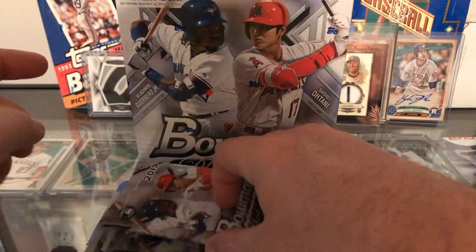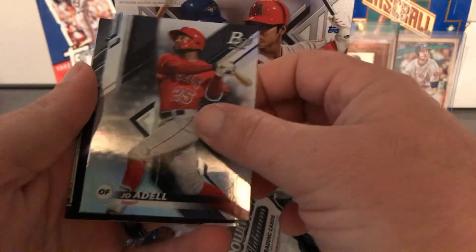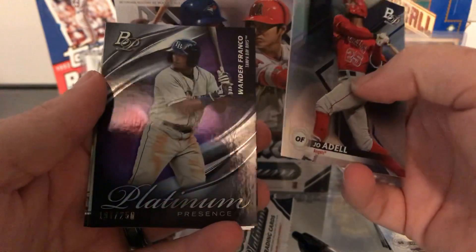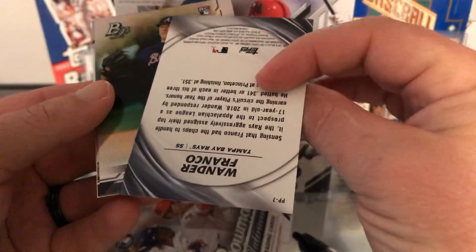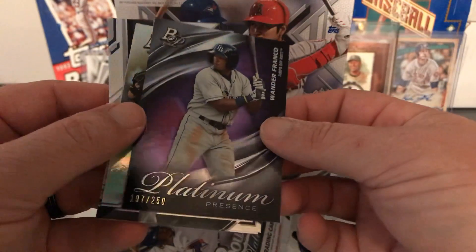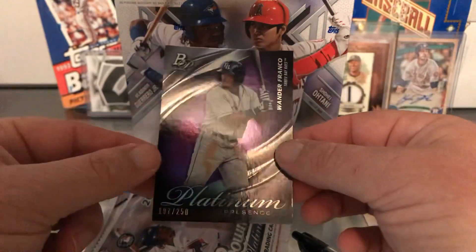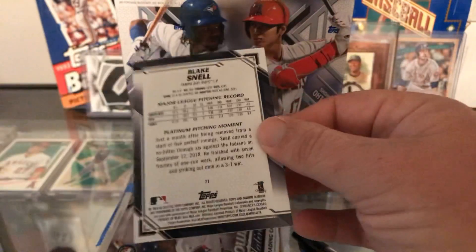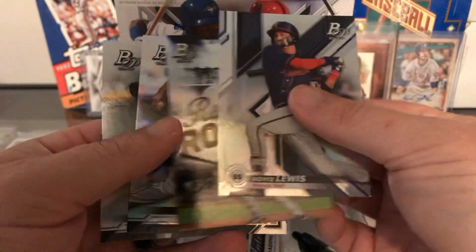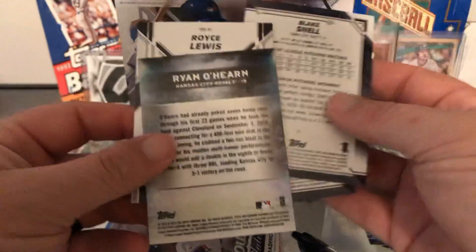They have parallel colored cards in here — purple, greens, reds, whatever. That's what you're looking for. There's a parallel — Wander Franco. I don't think I have this one in parallel form. Rookie card. It doesn't have the insignia on it, but this is a rookie card. That is a nice one. So the last couple in here — that Wander Franco is going to be our best hit so far for this product today. Too bad it's not signed because his stuff is selling well.